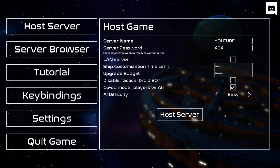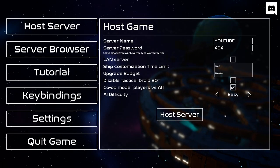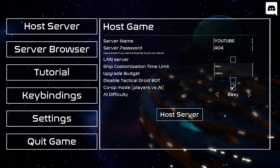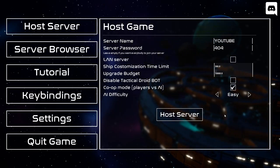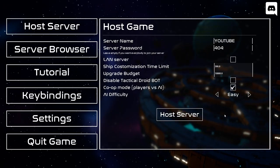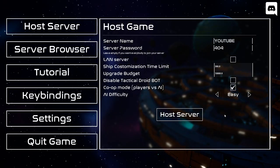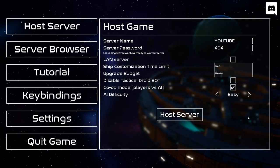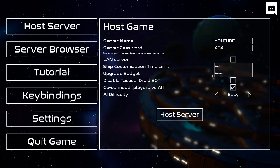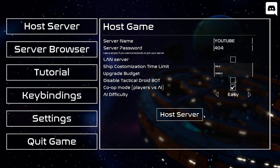Hello everyone, welcome back to another video where today we will not be destroying ships or wrecking the AI, but today we will be exploring the map a little bit, as well as testing out the battleship we spawn in, as well as all of its ships and its hangars. I figured that sounds pretty nice, and I also found out how to put $10k into our upgrade budget.